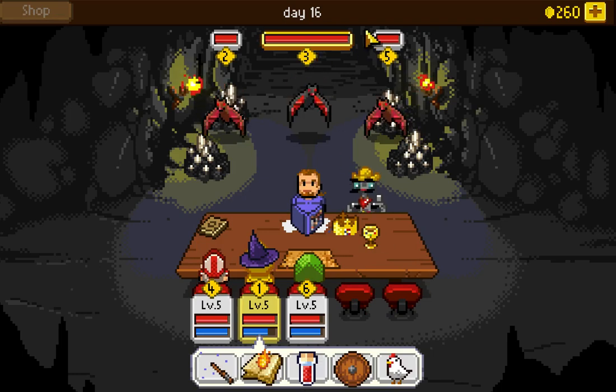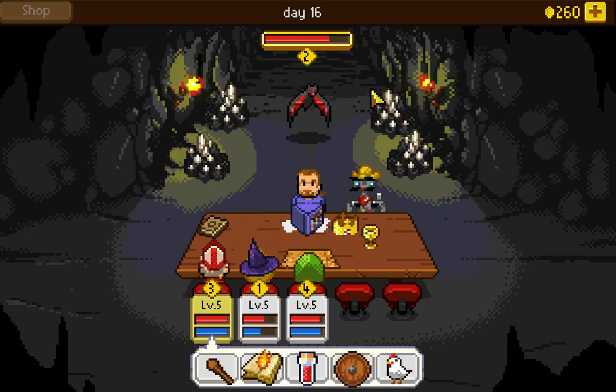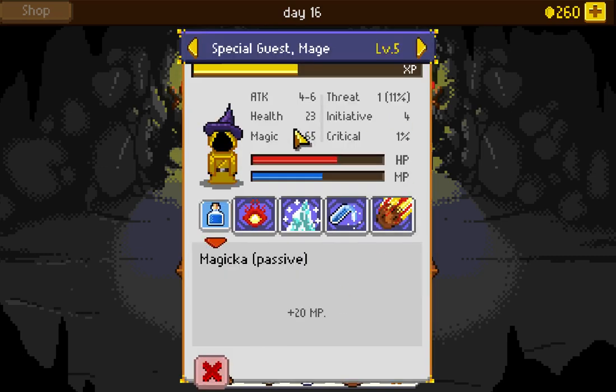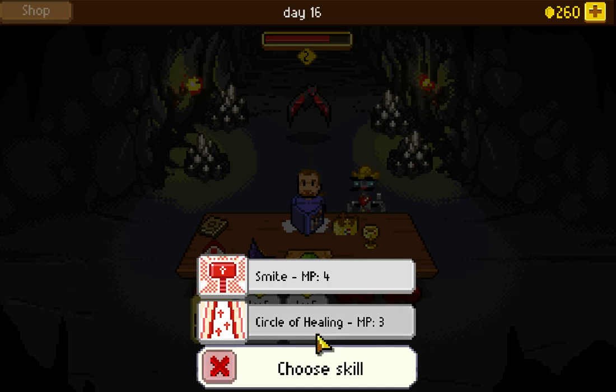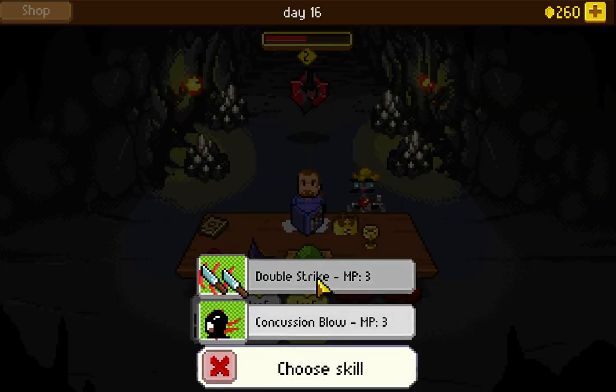We didn't get to choose the difficulty — there is one elite bat. As far as I can tell, elites are immune to stuns, which is annoying, since that's exactly what you'd want to stun. On the other hand, AOE-ing down the other enemies first and then dealing with the elite makes sense. I'll start with meteor — we might be able to reduce it down to just the elite. That's pretty decent damage, but I got hit hard. I'll use smite with the cleric for extra damage and hopefully get some aggro, while the rogue uses double strike.